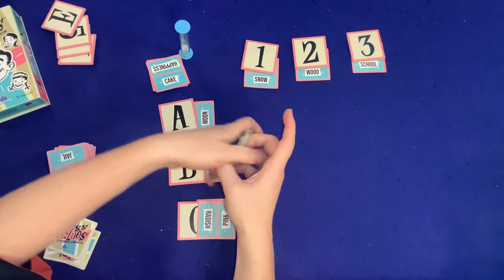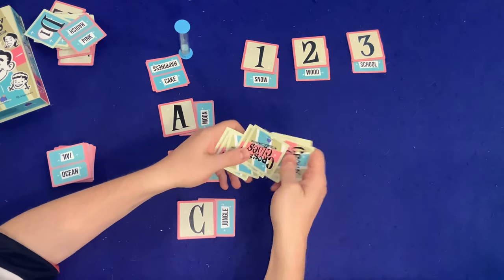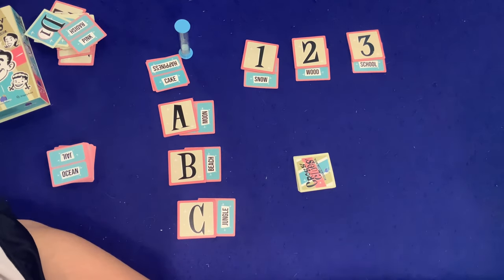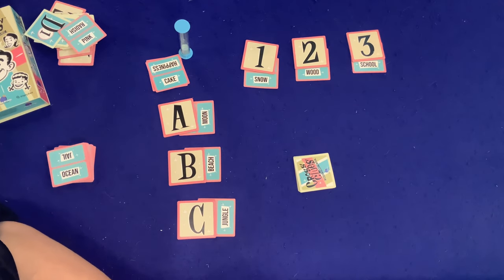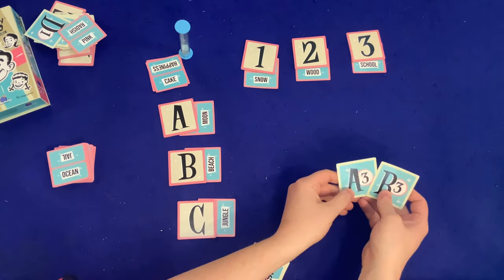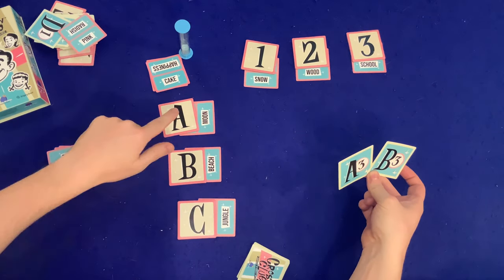For our game, we only have A1 through C3 — nine spots total. Once we flip the sand timer the game starts, and there are no turns — I could take multiple turns in a row if it was helping the team. You draw cards and keep two secret. Those might be, for example, A3 and B3.